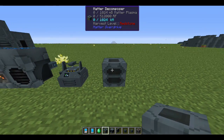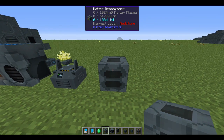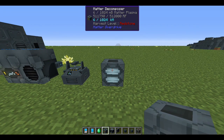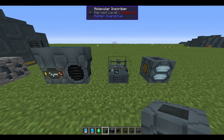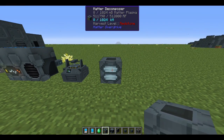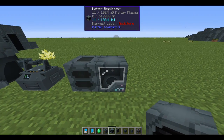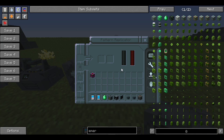This is the matter decompressor. Put dirt blocks in here and it breaks each block down into its kilomass value — so you can see it reading 4 out of 1024. This is really the heart of the mod: it creates raw matter from your blocks. That matter can then be pumped into the matter replicator.